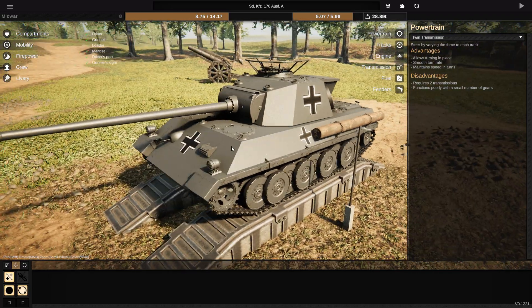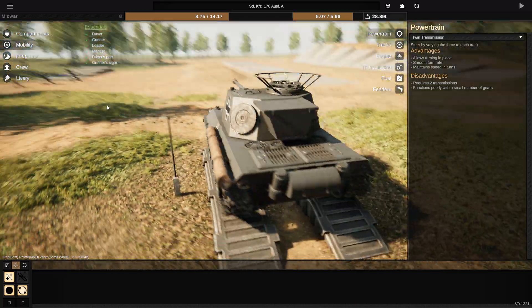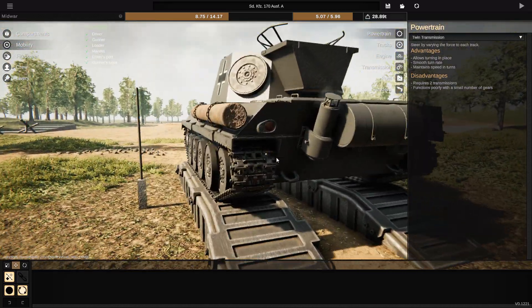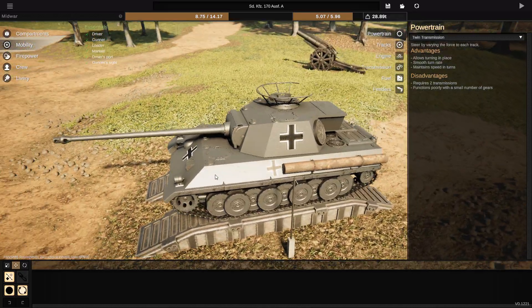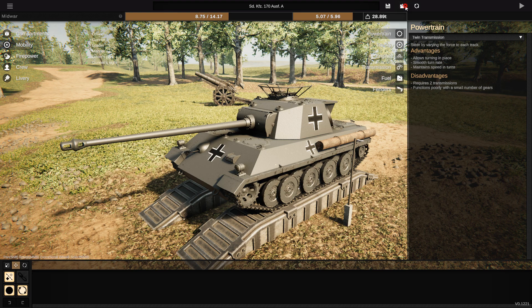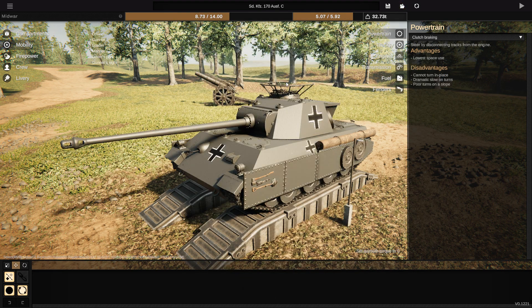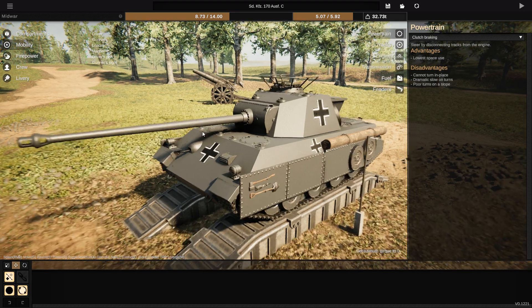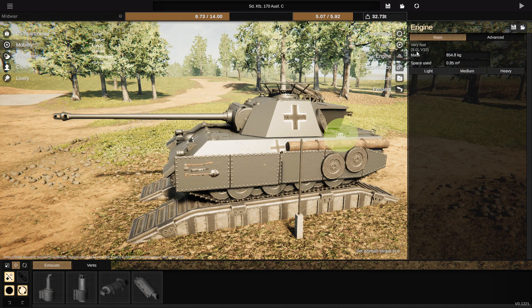It's in German Panzer Grau, and it's got German crosses on it and all that German style — German exhaust right there. Five-man crew. Now the next major revision of this tank was the Ausführung C. As you can see, changes from twin transmission to clutch braking, which makes it easier to drive and turn. The engine has been upgraded to a 9-litre V10.